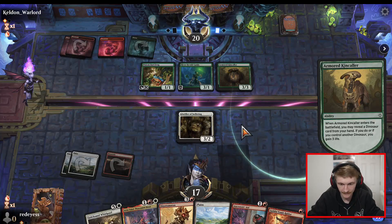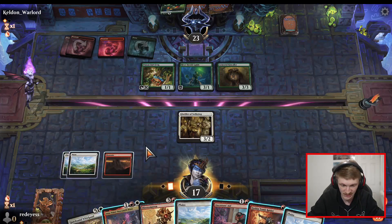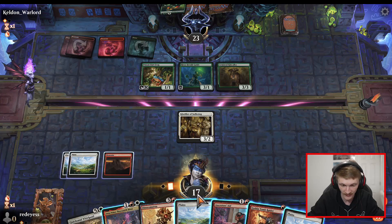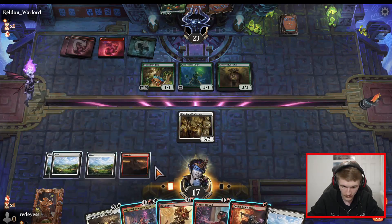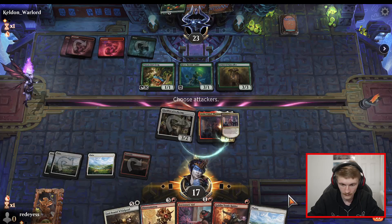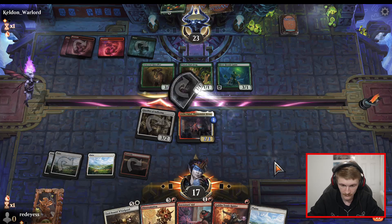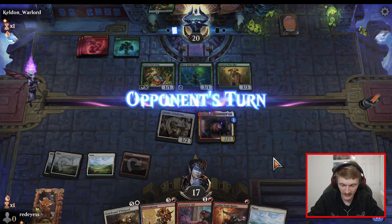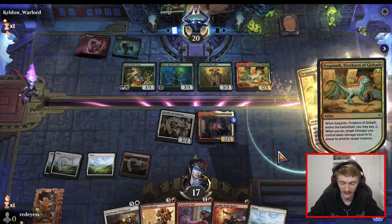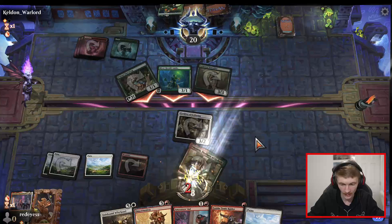Armored Kincaller — not what you'd like to see. I mean, I think Anim Pakal is still just the best card to play here — I want to play Dino Automaton but at the same time I'd rather just get the one-one counters going already. Activate triggered effect — he races us. That's not good — at least my Anim Pakal is a two-three currently. He can use his Kincaller — yeah that's just bullshit. I think we're going to lose this one boys.